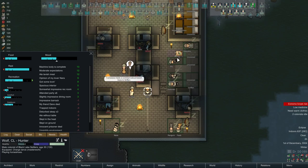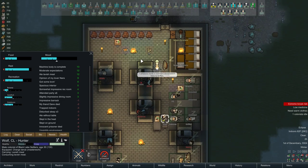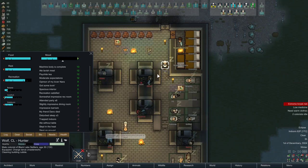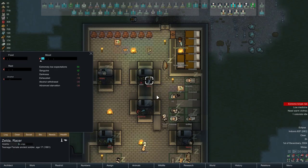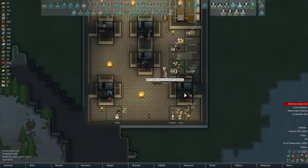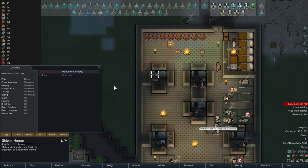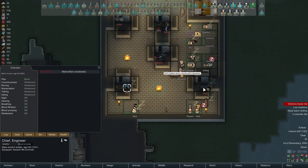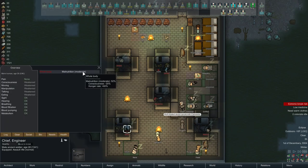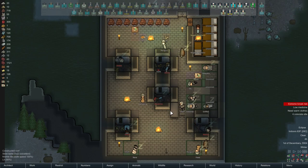Now that some of the prisoners are sleeping, we can basically take turns of who's repairing — it requires a lot less focus. Malnutrition is 64%, so there's still a bit of a way to go. I have to pay attention to food because not all of them have the ability for lavish meals, and I don't want to just unforbid them — I want to dole them out based on mood. Penguin and Griffin who have no mood problems are going to get fine meals, same with Kamassia.